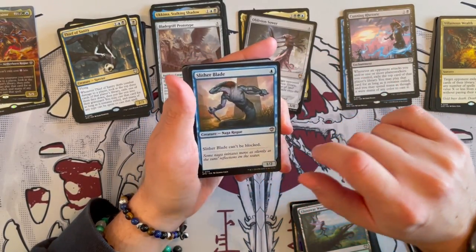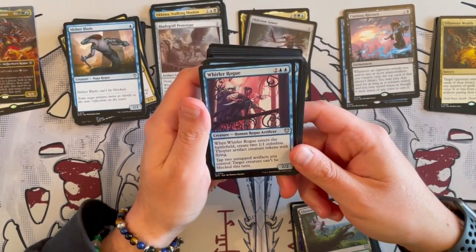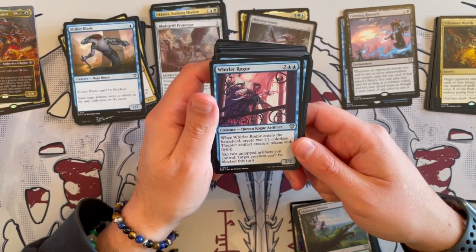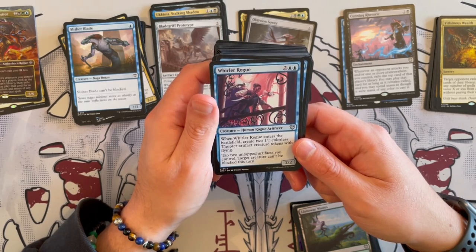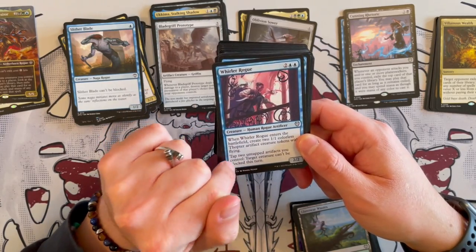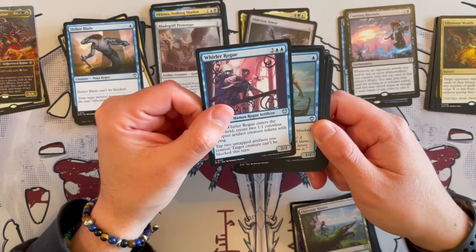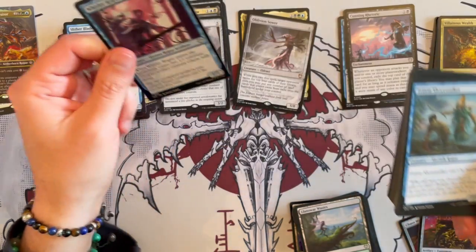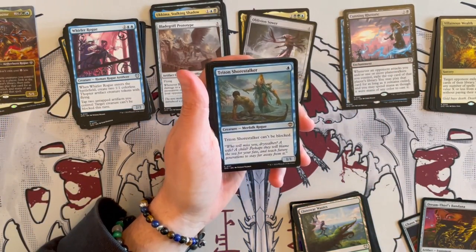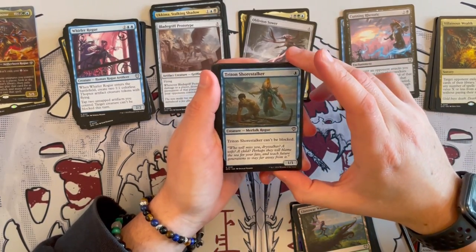Slither Blade can't be blocked — more synergistic, very cheap. Warlord Rogue is a 2/2 Human Rogue Artificer that costs 4. When it enters the battlefield, create two 1/1 Coral Esper Artifact Creature tokens with flying. Tap 2, untap artifacts you control — target creature can't be blocked. Very, very strong. Do not underestimate this because you can give unblockable to anything, so long as you have at least 2 untapped artifacts. Once you start splashing in some artifacts in this deck you'll be fine. Then we have Triton Shorestalker — can't be blocked. Very, very nice. Don't discount these cards — they're very good to get that trigger from Gonti and from the other cards.